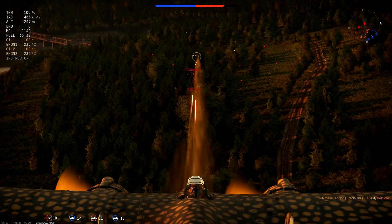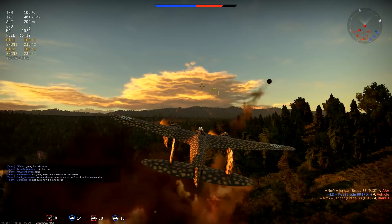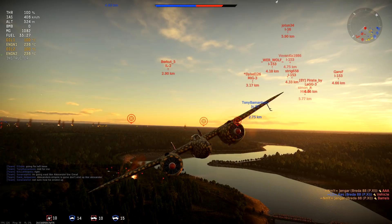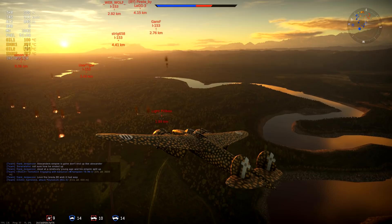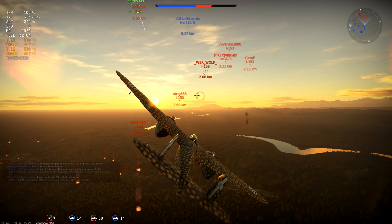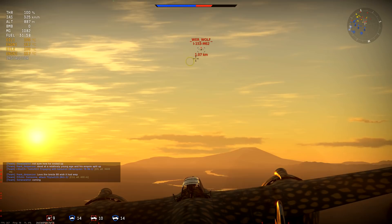You're coming from the attacker spawn in this plane, of course. This is an attacker, it gets the attacker spawn, and in a dive this plane has a nice speed and pretty good energy retention as well — it keeps that speed nicely. I could have decided to go back to base to get new bombs, but tickets went pretty quickly and we're already halfway through the enemy tickets, so I turned back and decided to do some more shenanigans in this plane.